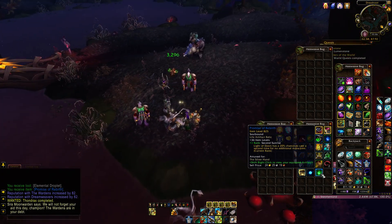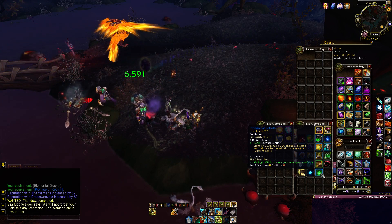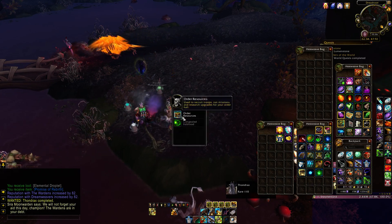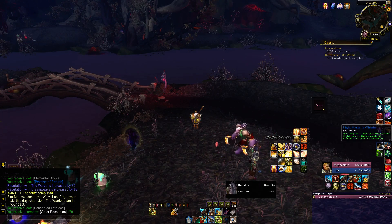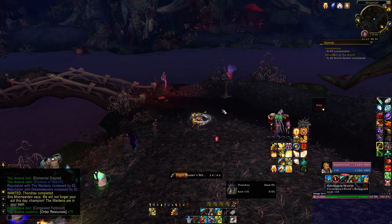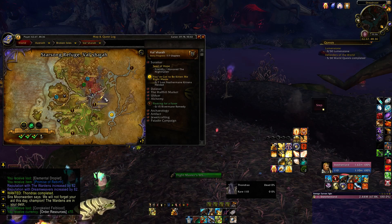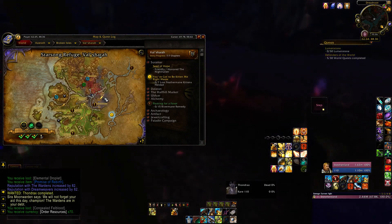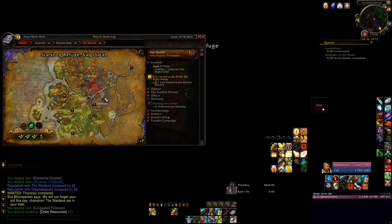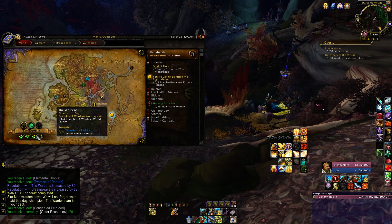Light of Dawn has a 20% chance to cast a second time for no additional mana cost. I'm going to call my whistle so I'll end up at the nearest flight master, which will be Starsong. And there I am — Starsong Refuge, right where I thought I'd be. We got three of them done.